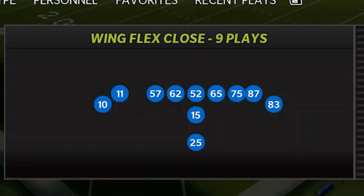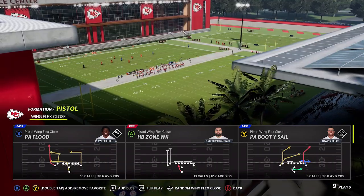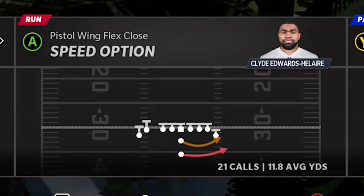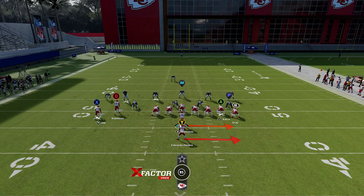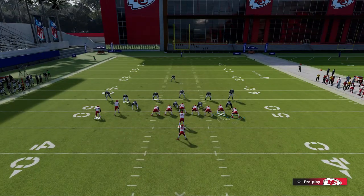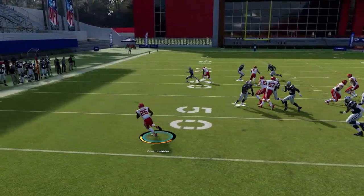Next up, in the Kansas City Chiefs playbook, this is another play I featured in a previous scheme video. The formation is the Pistol Wing Flex Close — I don't think you can find this in any other playbook. The play is the Speed Option, which I average close to 12 yards per carry. It's another pitch play where you can gain an advantage by flipping it or motioning your receiver or tight end. Against what looks like man coverage, if I motion across and nobody follows, we now have a blocking advantage.